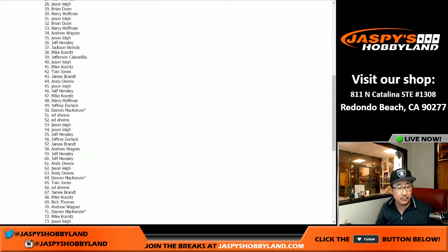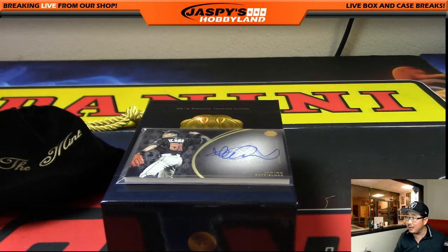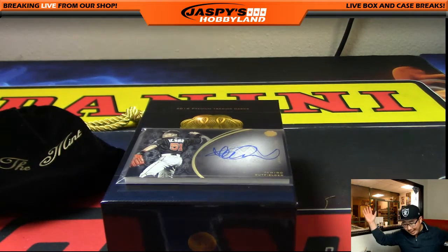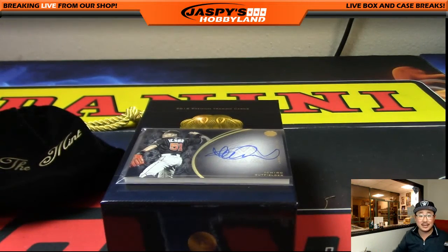Name on top — Harry Hoffman! Nice randomizer — Harry gets the Ichiro on-card auto. And Jeff Dorlack with the velvet pouch — slam jam with that one. You could put that Clayton Kershaw in there too, Jeff! There you go folks — Harry Hoffman with the Ichiro, Jeff with the pouch. See you next time from JasbeesHobbyland.com — bye bye!